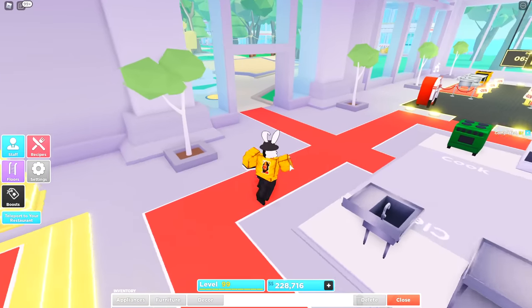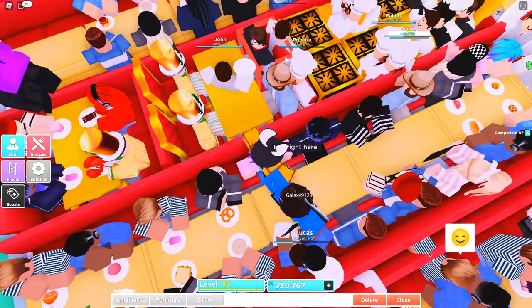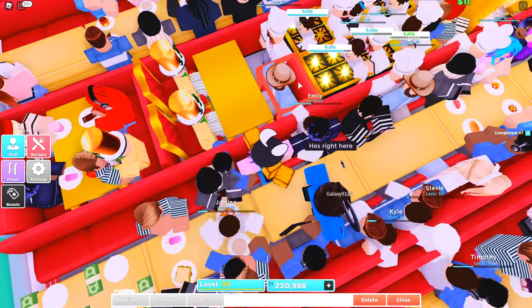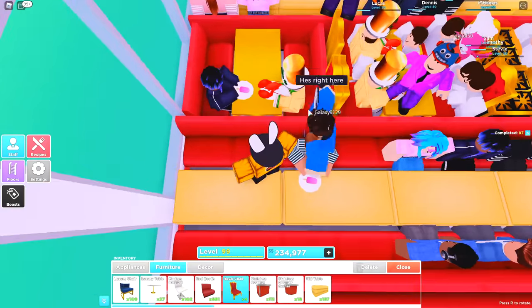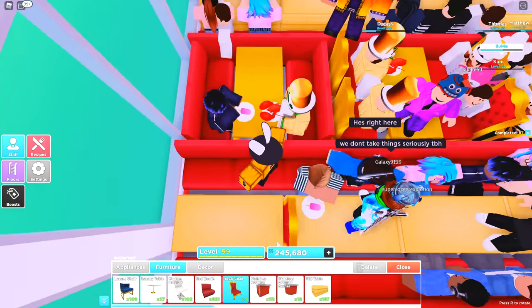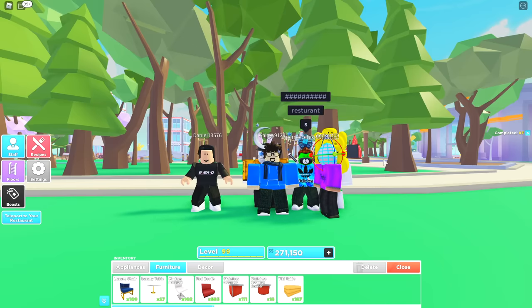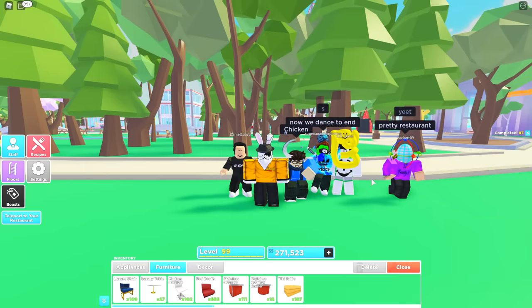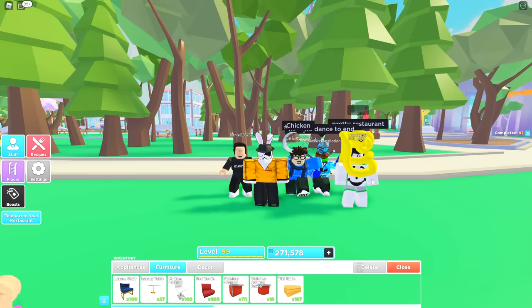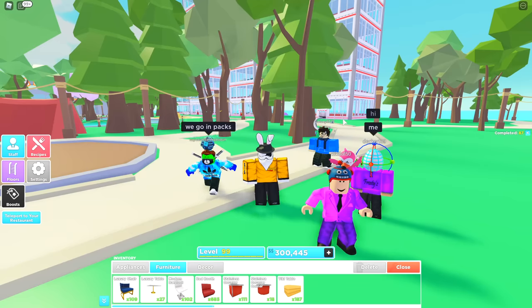Before I end the video, I want to go to the shop and purchase a couple more royal chairs. I have 9.2 mil and I've been waiting till I started recording to get these — we should be able to purchase about six of them. We just purchased six royal chairs and we're down to 220k. Head back inside, place those down, and fill up the remaining table. If you guys enjoyed the video, drop a like, subscribe, and keep sending me layouts. If you find anything better, let me know and I'll make an update video.